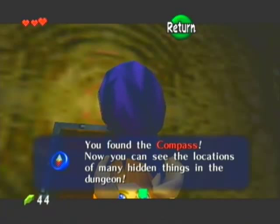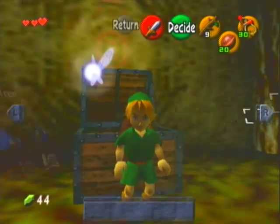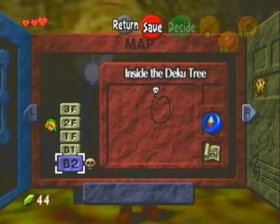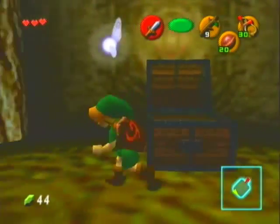Otherwise you might end up fighting an enemy that will be wiser against the jump attack and start kicking your ass. But enough about that — let's talk about the compass. This will allow you to see the locations of any treasure chests as well as any boss rooms. It'll even show you which floor the boss room is on. Right now let's take a quick look — looks like all the treasure chests are in the basement, one floor down. And there's where the boss is, so I need to get to the bottom of this tree.